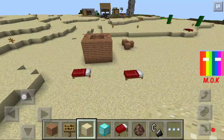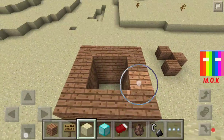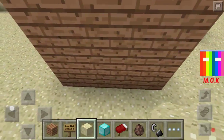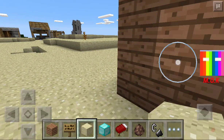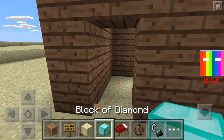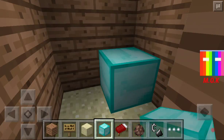It's pretty easy to make these. All you have to do is make a donut that is 4x4 and 3 blocks high. Then in the corner make a doorway. And then in the opposite corner put a diamond block.